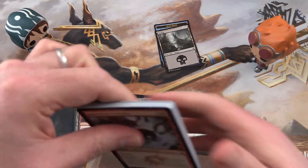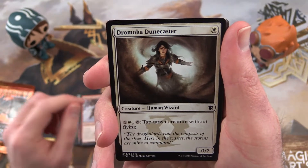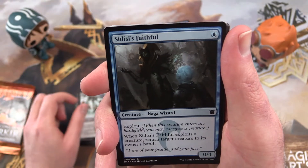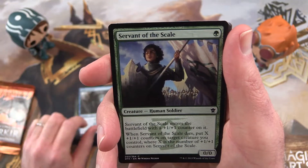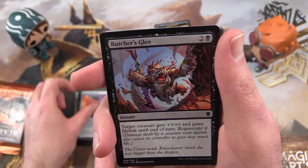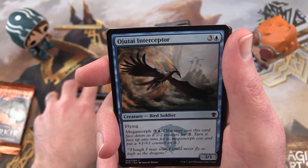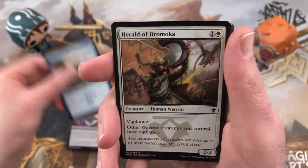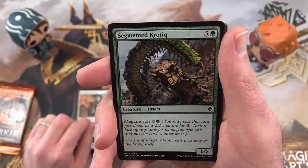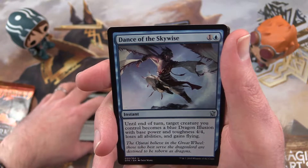Pack number two: Sabertooth Outrider, Dramocha Dunecaster, Zibzig Icebreakers, Sidisi's Faithful, Servant of the Scale, Vial of Dragonfire, Butcher's Glee — that's pretty crazy artwork — Ojatai Interceptor, Herald of Dramocha, Segmented Crotic, Dance of the Skywise is the uncommon.